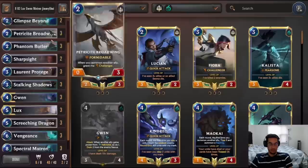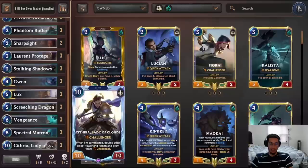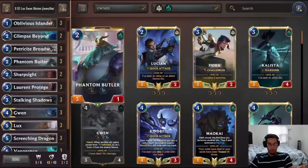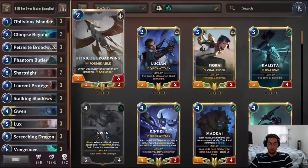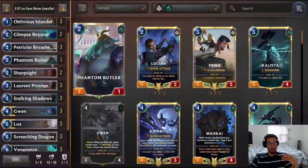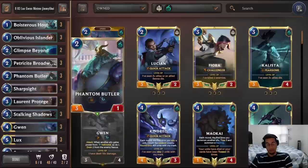Oblivious Eyelander is there to cheat out Matron or Citra a little earlier — put it on Matron and get her on turn 7, or on Citra for turn 9. Broadwind and Blowing Project are great challengers with a lot of health, so early on you can survive, take away the opponent's attackers, and still have them on the field once the combo goes off. Phantom Butler provides Hallow buff together with the Hose, is a nice blocker, and has Fearsome — so it can push lethal once buffed by Citra.